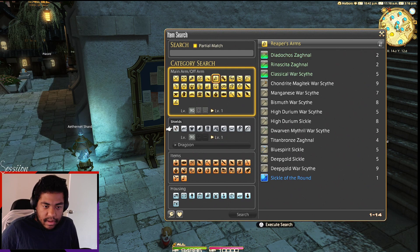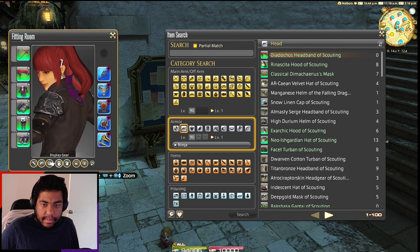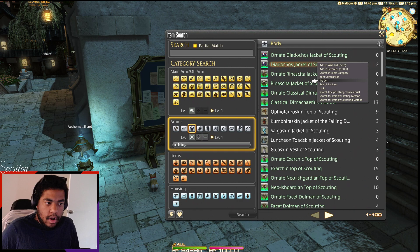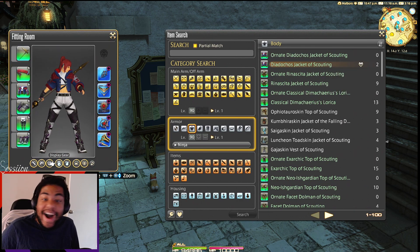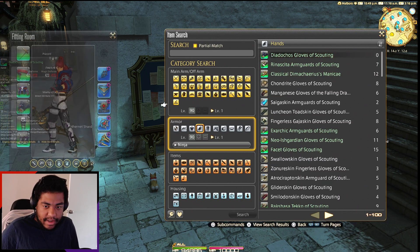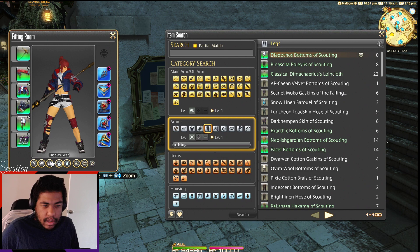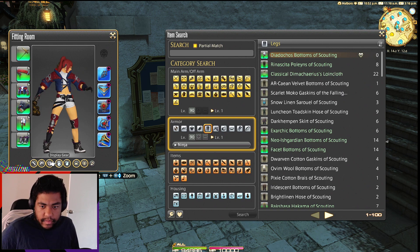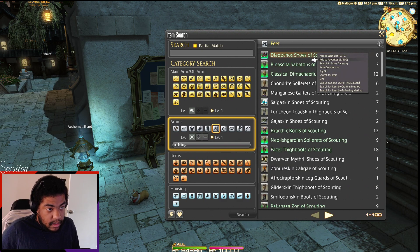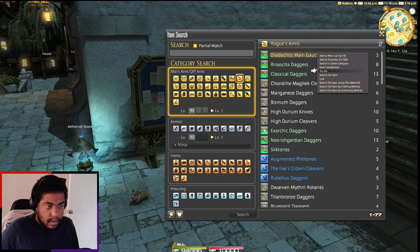Now let's take a look at Ninja. Red headband — kind of similar looking to the Monk's. They have a jacket that looks — oh that's fire! It's going to have a very strong similarity to the striking sets. The pants piece in the actual icon looks different from what's shown, so it might actually be gender-specific, which would be fascinating. Then let's grab the Ninja weapons.